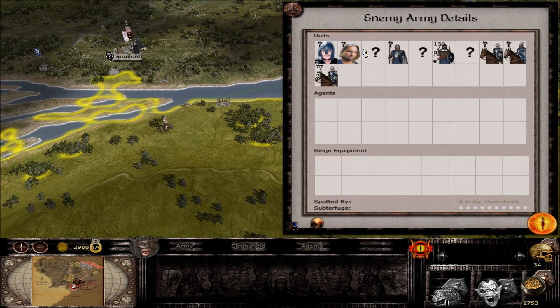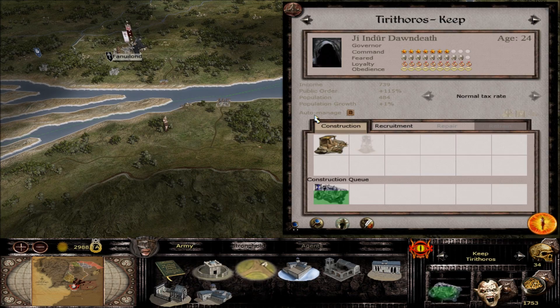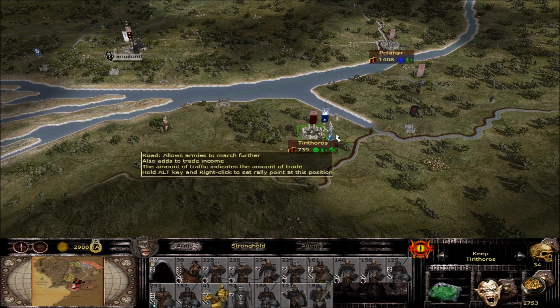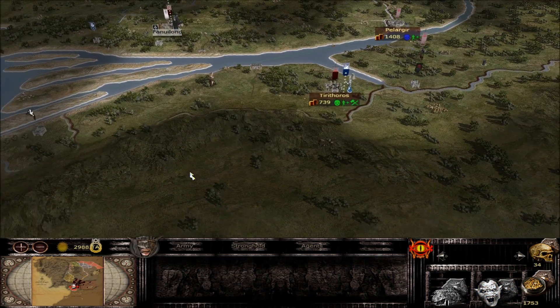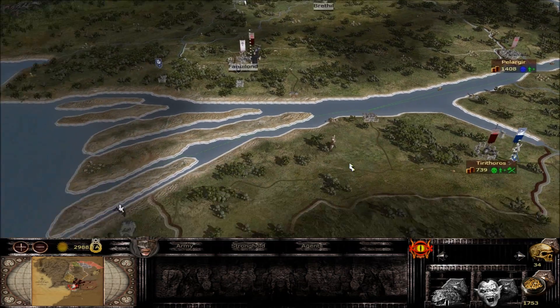Speaking of Dal Amroth, they do have a half-stack sitting out here with at least two generals and a fair amount of cavalry, so that might be a pretty good fight. I'm still thinking I'm going to go ahead and risk it and try to kill them off before they get a chance to get back. To our south is still a lot of rebel territory, so there's not much to worry about that way.